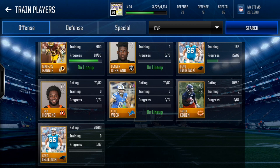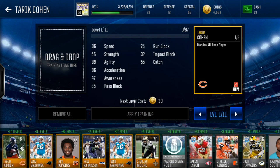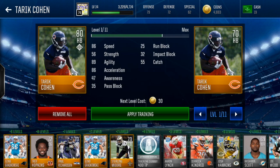First, you want to start off by picking a gold player in the low 70 overalls and make sure he has a high rating. For example, this Tyreek Cohen — he's a 70 and he has 86 speed. I'm going to upgrade him with another gold player; I've done it once already.